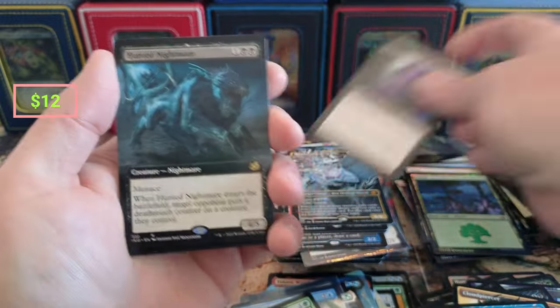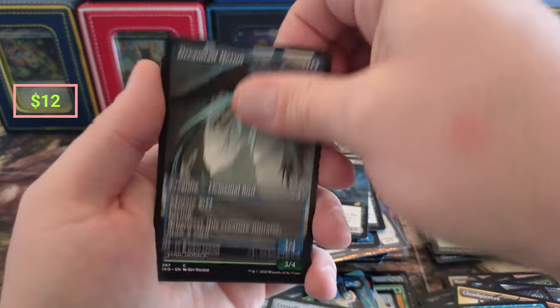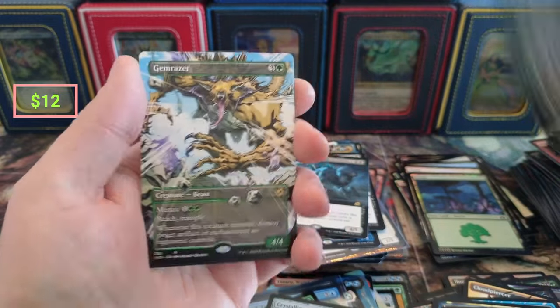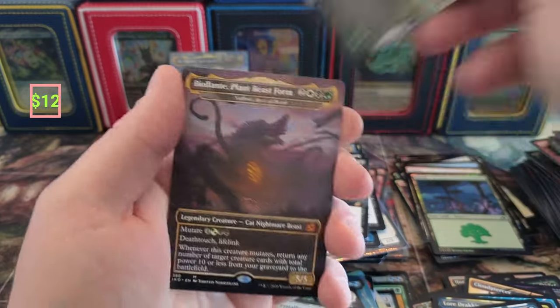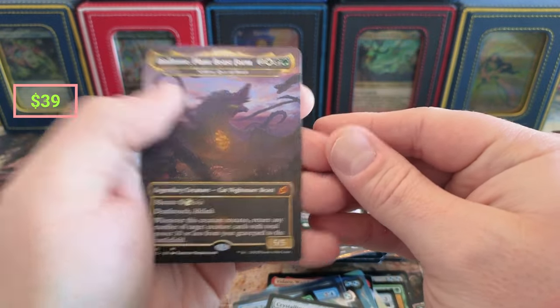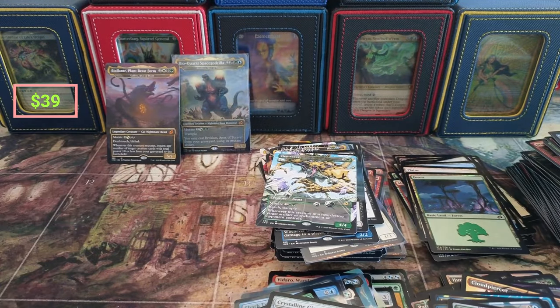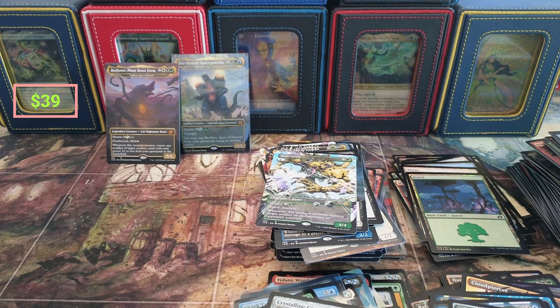Parasitic. Nightmare, another Crystalline Dreamtale — last pack! Thanks for checking this out with me. We got the Gemrazor coming in, nothing crazy there, and another great one — Plant Beast Form. This is another top pull; don't know what the prices are doing on them at the moment. Thanks again for checking it out — I hope you enjoyed it, because this was a lot of fun. Talk to y'all later!